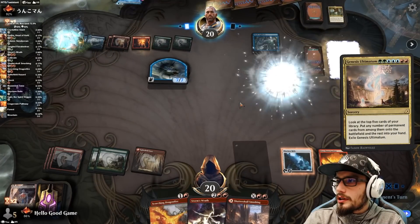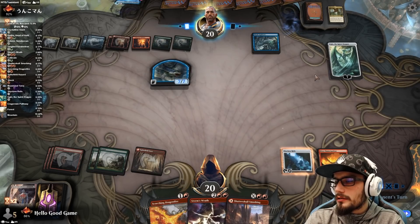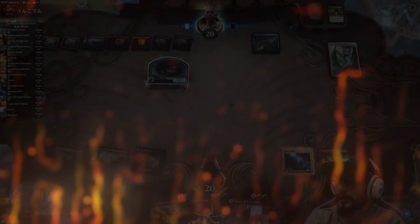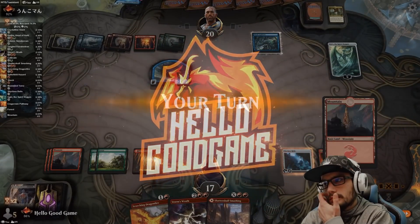There's a 7-7 Shark. There's a Ugin. Ugin can minus on the Emancipation and we're done. But then we can wipe everything. I just wish we could hit. Really?